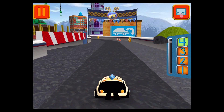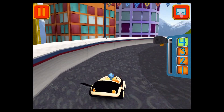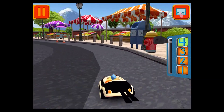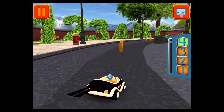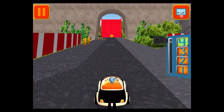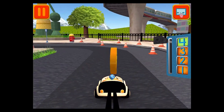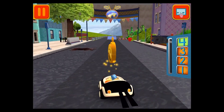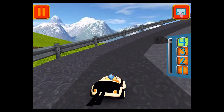Swipe left or right to change lanes. Great coin collecting — move this lever to speed up or slow down. Tap your car to see it do something cool. Those coins are really going to add up. Collect coins to earn trophies and unlock new car parts for the garage. Remember — the more coins you collect, the more cool stuff we can unlock!